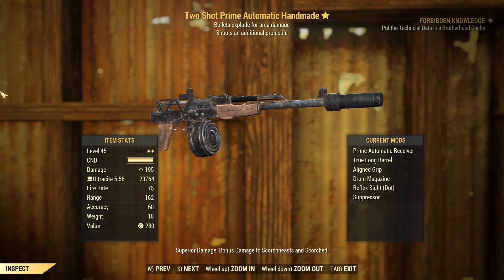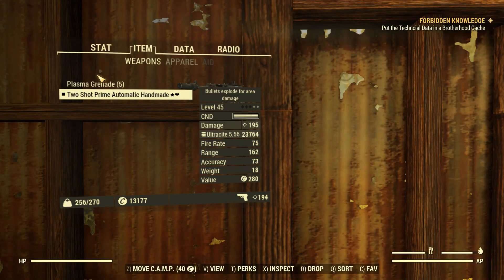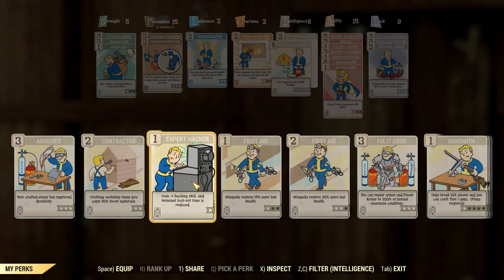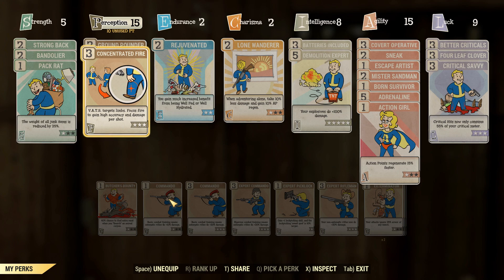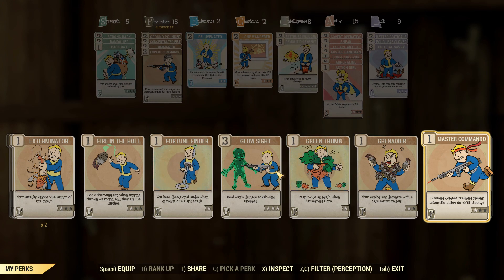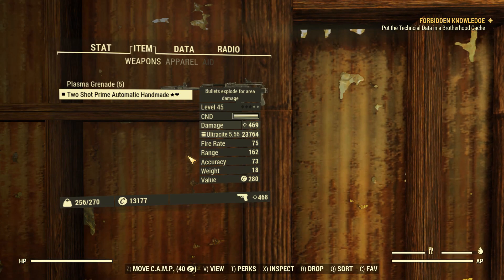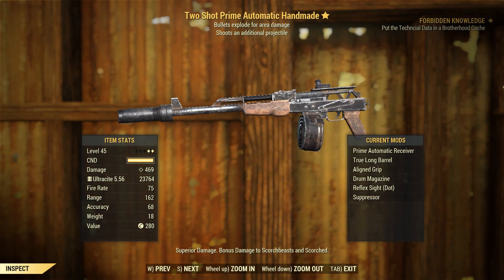That's round about what you'd get with a Gorse Rifle, so yeah, this thing's hitting pretty hard. It is not without flaw, though, and we'll see that a little bit later. But first, let's go ahead and spec our perks into this. To get our Explosive Damage up, we'll go Demolitions Expert all the way up to rank 5. We'll go Commando, Expert Commando rank 3 as well, Grenadier, and Master Commando. And with all of those perks applied, this thing does 469 damage, which is crazy.